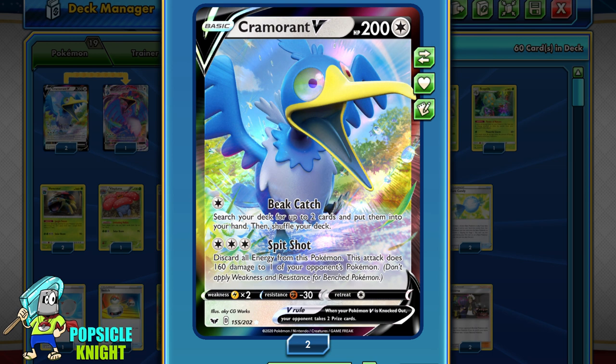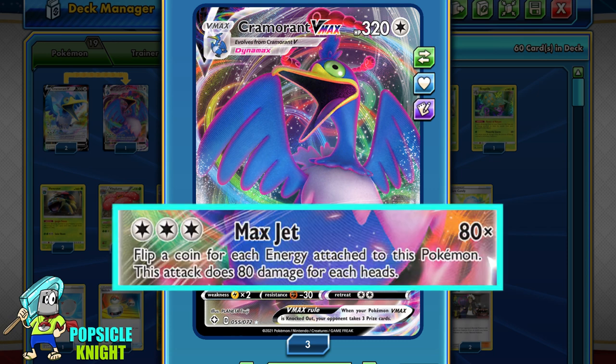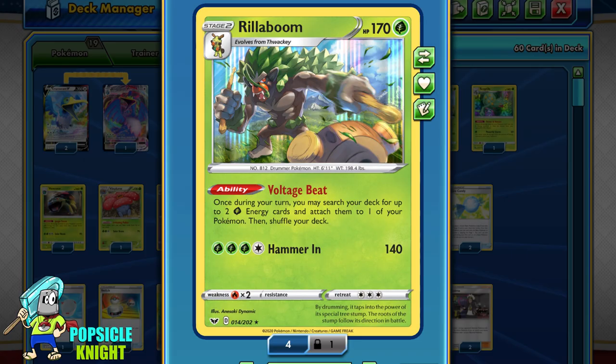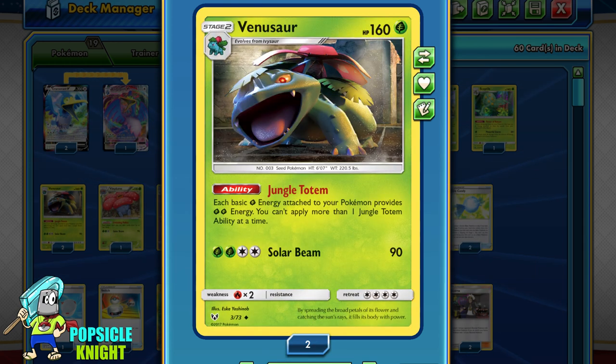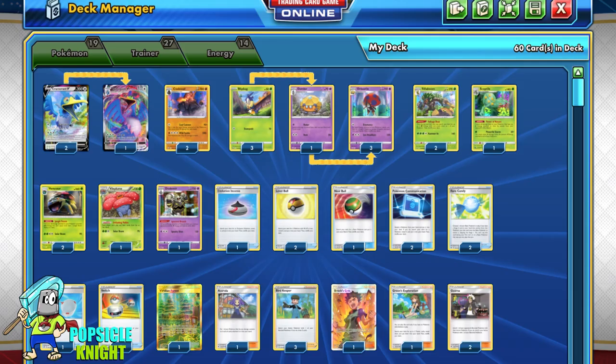Since this is the first time featuring Cramorant V in an Orbeetle build, I thought of using it as one of my main attackers. We can evolve Cramorant V into Cramorant VMAX, which has 320 HP with just 1 attack: Max Jet for 3 colorless energy — you flip a coin for each energy attached to this Pokémon and it does 80 damage times the number of heads. I've also decided to play this on expanded format, which opens up more options. I'll be using Rillaboom with the Voltage Beat ability to search for 2 grass energies and attach them to one of your Pokémon, and Venusaur with the Jungle Totem ability, which doubles any grass energy attached to your Pokémon. Just imagine how much energy we can attach to Cramorant VMAX to potentially deal huge damage.